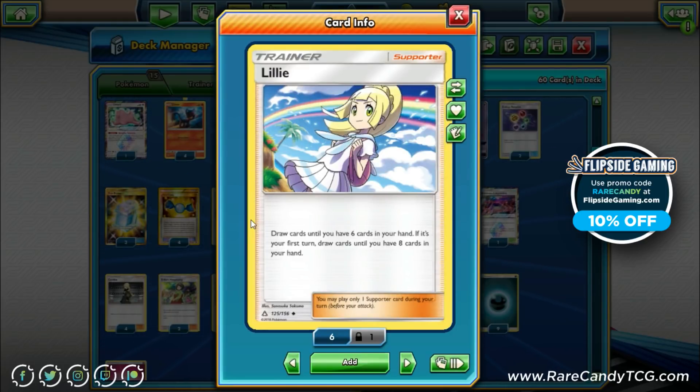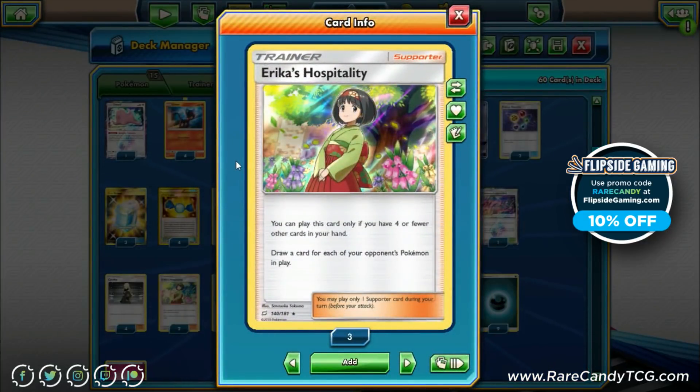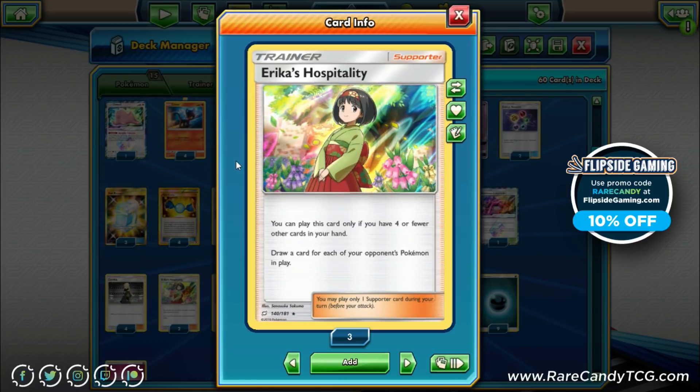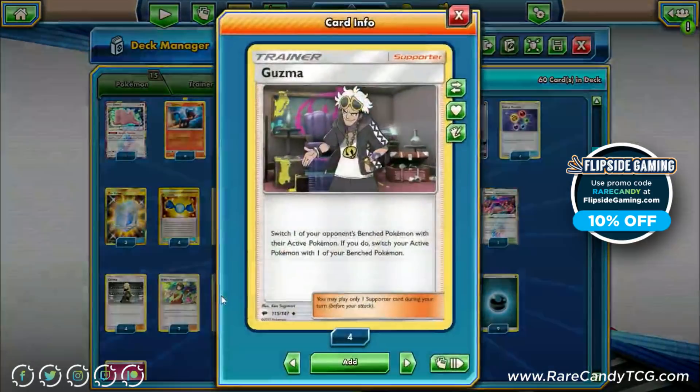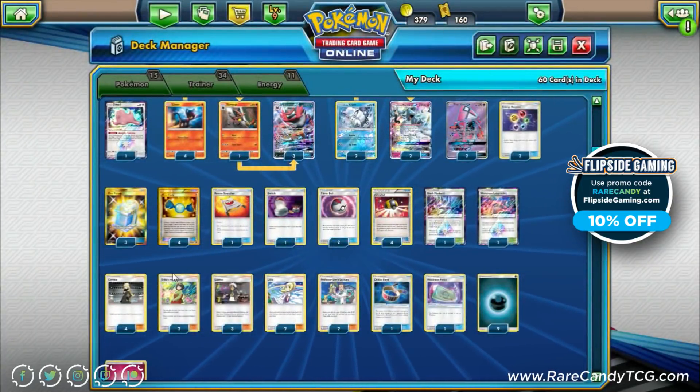We also have two copies of Erica's Hospitality, one of the best cards from Team Up. You can only play it with four or fewer cards in hand, then you draw equal to the number of Pokémon your opponent has in play. It's less restrictive than Lillie while offering a very powerful effect, so it's another solid draw supporter option. Three copies of Guzma round out the supporter line to let us choose our knockouts.